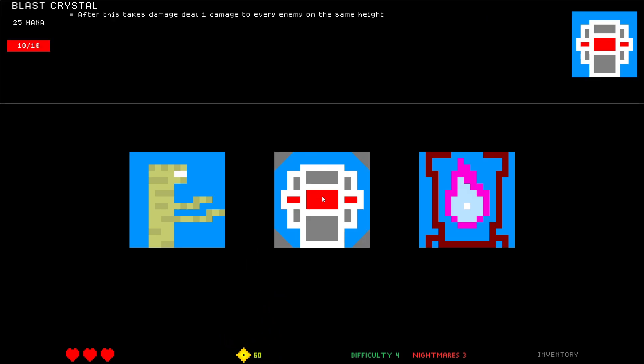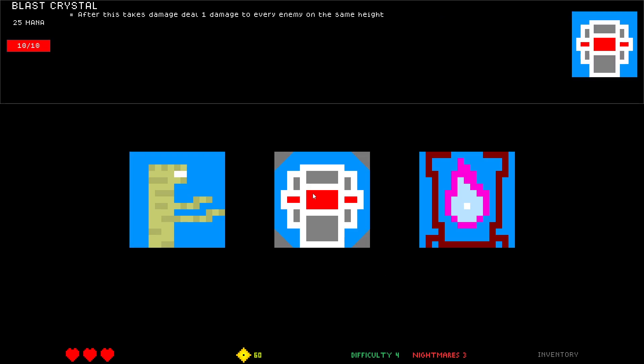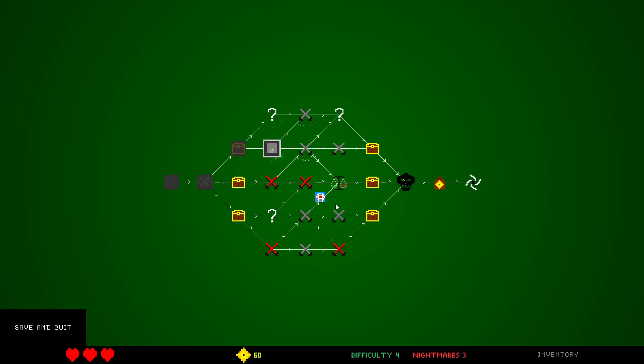Okay, that was fine. Last Crystal: after this takes damage, deal one damage to every enemy on the same height — if you can heal this, it's really good. Mummy — I don't like Mummy. It's a 50 cost, two seconds, five damage. It's okay, it does big damage, but I think I'm gonna go Blast Crystal or re-roll. We'll go Blast Crystal.